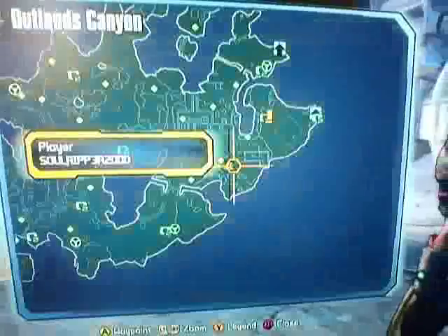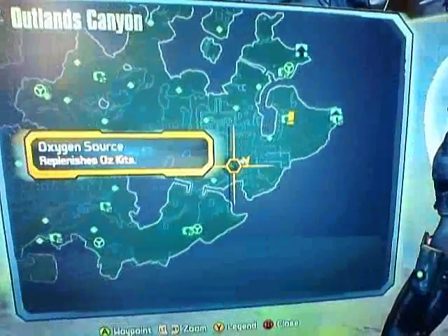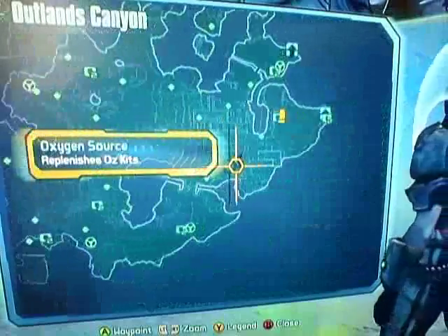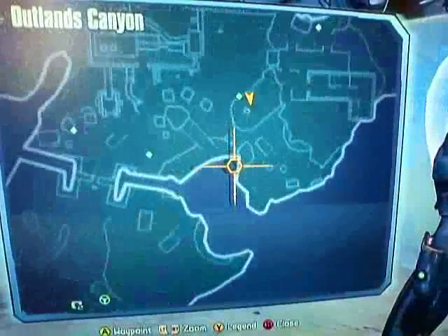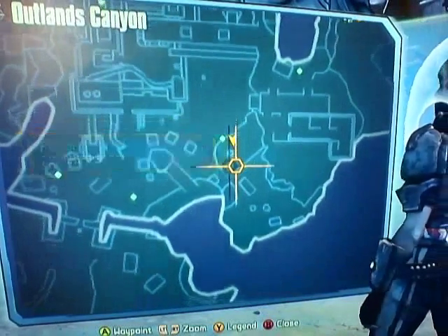If you guys want the location for this, let me back up a little bit. The location is in Outlands Canyon, and this is Borderlands: The Pre-Sequel. It is going to be right there — Outlands Canyon.